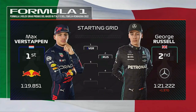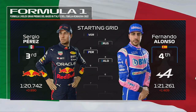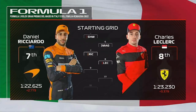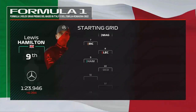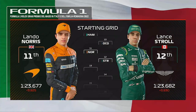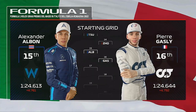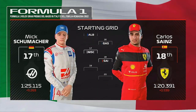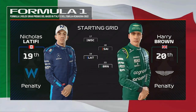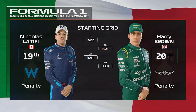Today's starting grid: Max Verstappen on pole, George Russell alongside. Then Perez, Alonso, Schwarzman and Magnussen, Ricciardo, Leclerc, Hamilton and Ocon, Norris, Stroll, Tsunoda and Albon, Gasly, Mick Schumacher and Sainz, Latifi and Bottas. It's almost time for the lights to go out.